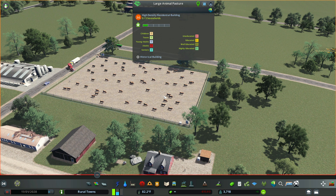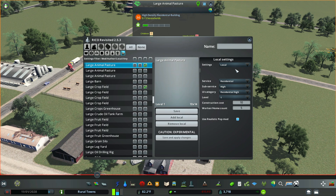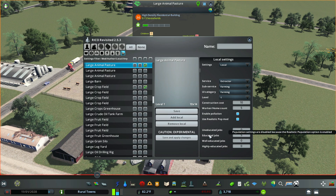I believe farms, forests, and oil pumps should be set to Extractor. Once you change it, you'll see the yellow industry icon or a blue commercial icon at the top left of your building interface.